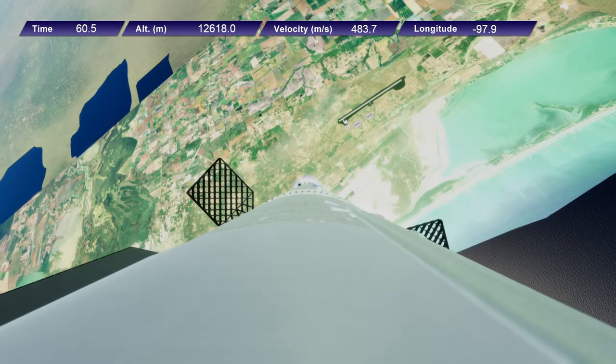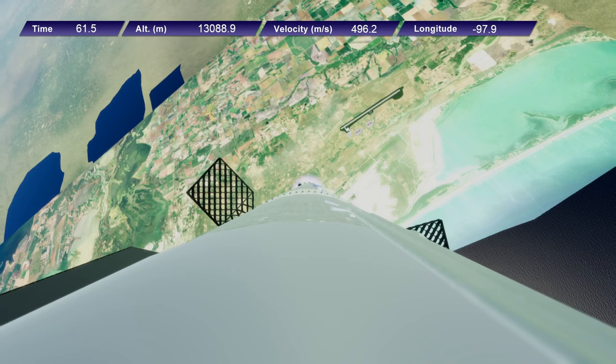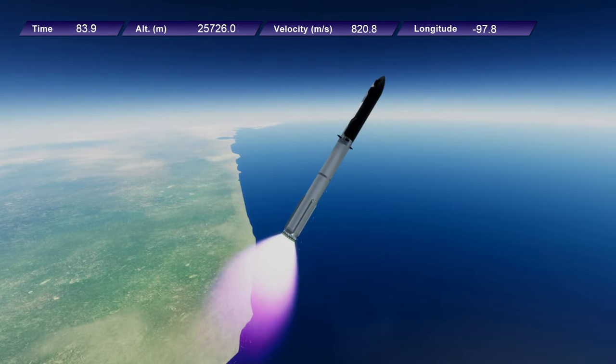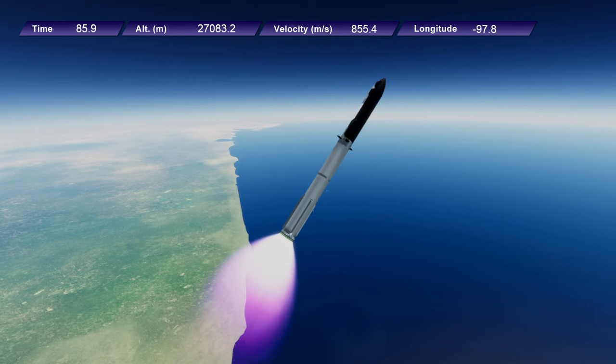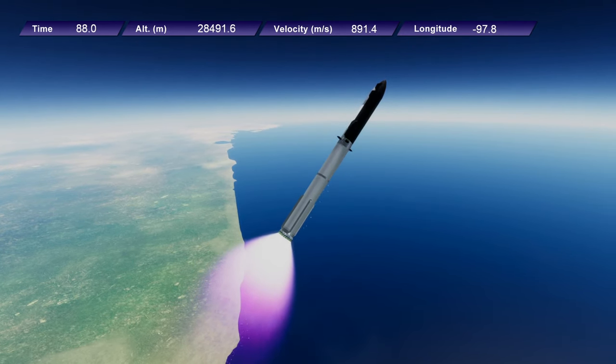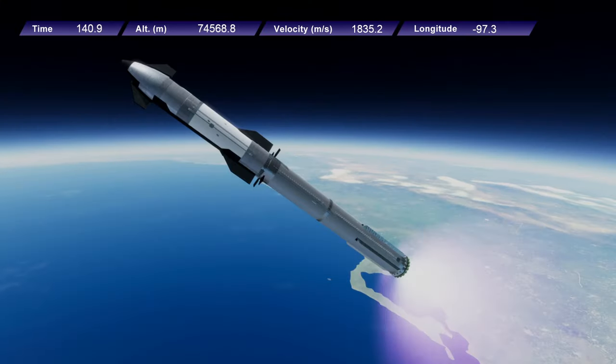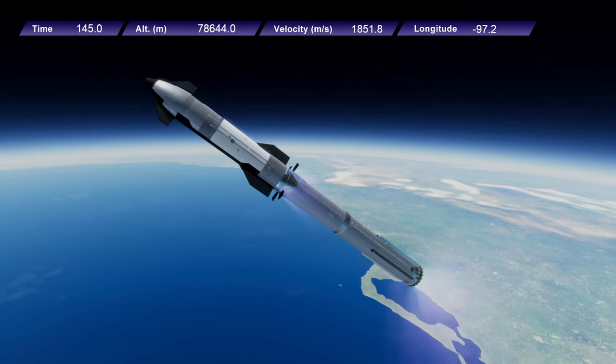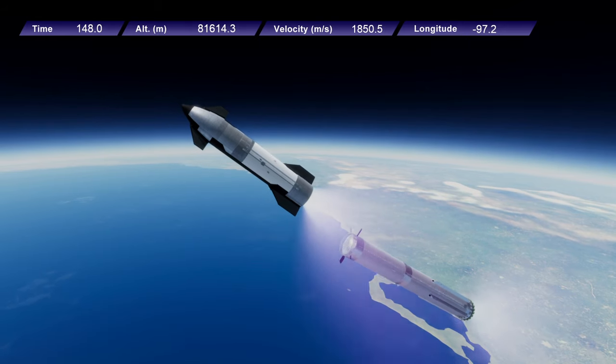This launch is carrying another crewed module for the depot. This is where crews of various missions will hang out while their ships get fueled up. It's about 20 to 25 tons — very light for Starship and Super Heavy — but it's bulky and physically large, so there aren't too many launchers other than this that can handle it.